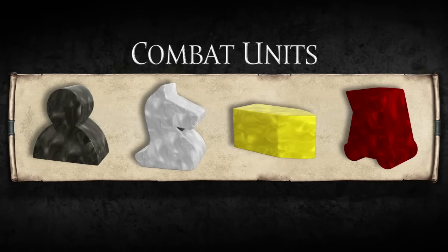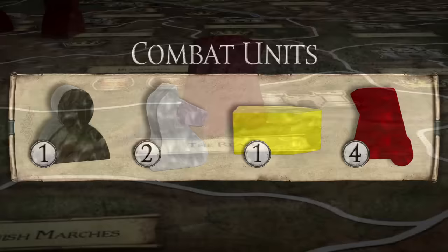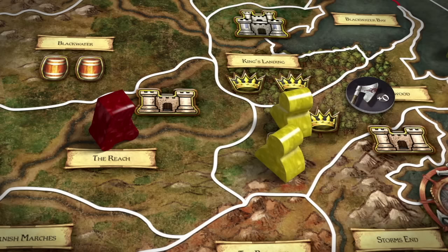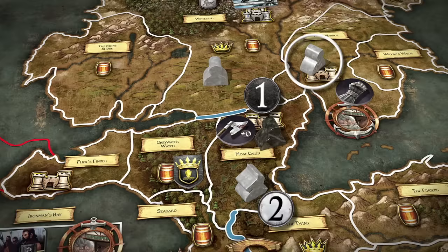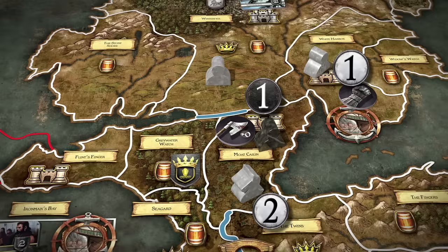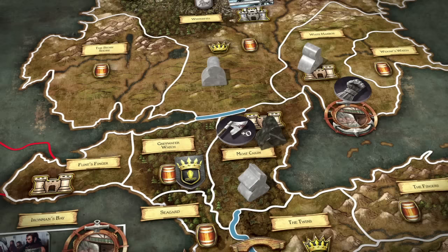Each side calculates the total combat strength value of its units involved in the combat. Each unit type contributes a specific amount: footman and ship units contribute one combat strength, while a knight unit contributes two combat strength. Siege engine units contribute four combat strength when attacking an area containing a castle or stronghold, but siege engines have no combat strength when defending or when attacking an area without a castle or stronghold. In this example, Greyjoy's footman with a combat strength of 1 challenges Stark's knight with a combat strength of 2, supported by a Stark footman in White Harbour with a combat strength of 1. Greyjoy, as the attacker, also includes the combat strength value on his march order — in this case, 0. There is no defense order in Moat Caelin.